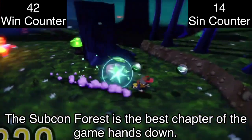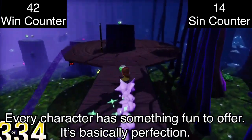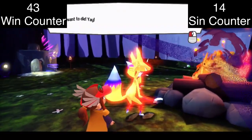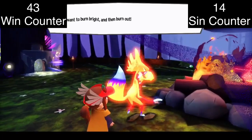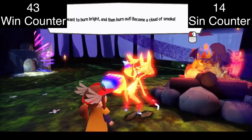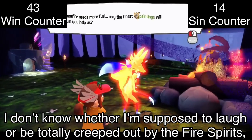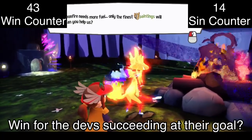The Subcon Forest is the best chapter of the game, hands down. It's huge and expansive with tons to do and collect — every character has something fun to offer. It's basically perfection. The fire spirits want to die and burn bright and become a cloud of smoke. I don't know whether I'm supposed to laugh or be totally creeped out by the fire spirits, and I think that was the intention — so win for the devs succeeding at their goal.